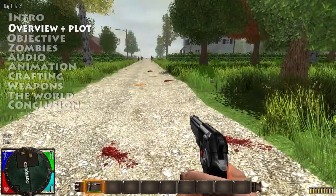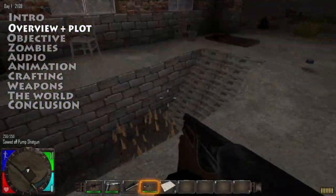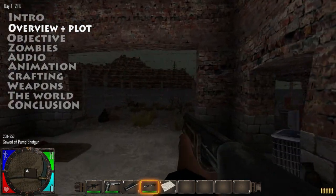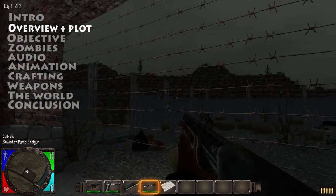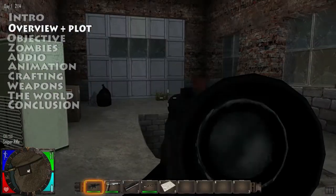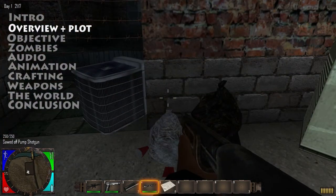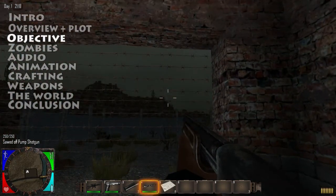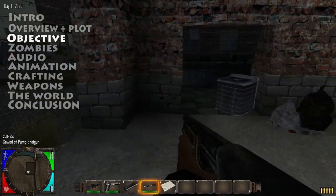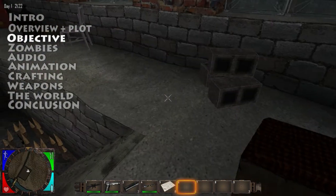Let's start with the plot. The plot puts you in the year 2034, just after a third world war, which is why everything you're seeing seems so destroyed and barren. Something in the nuclear fallout caused the dead to reanimate into zombies, and some others into special zombies. The object of the game follows a very simple process similar to all other Zombie Survival games: just to survive as long as possible.